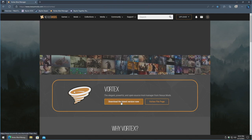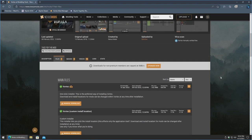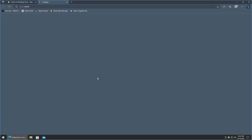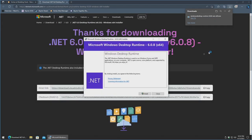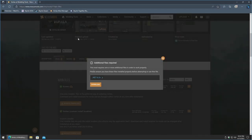Now that we're logged in, let's download the latest version. Click on manual. If manual doesn't do anything, scroll down, click on the files tab, and select manual download. It's going to show additional files required, so first let's click on the additional files — the .NET 6.0 plus — click on that, let it download, install it, and then close out of that and close out of the tab that opened.